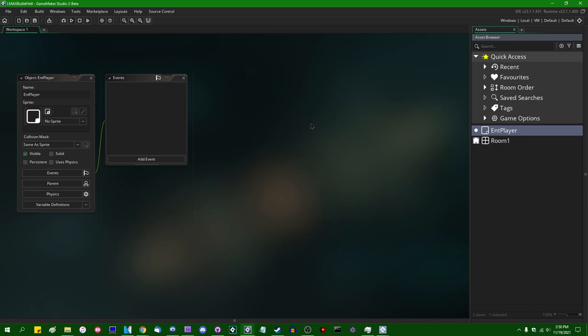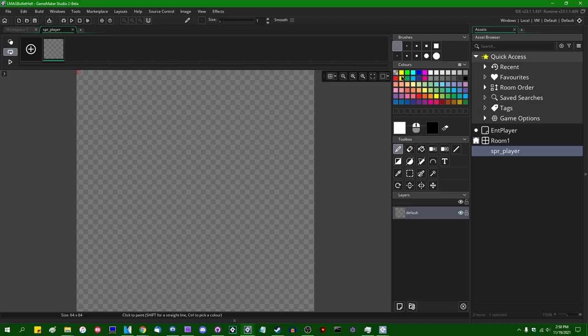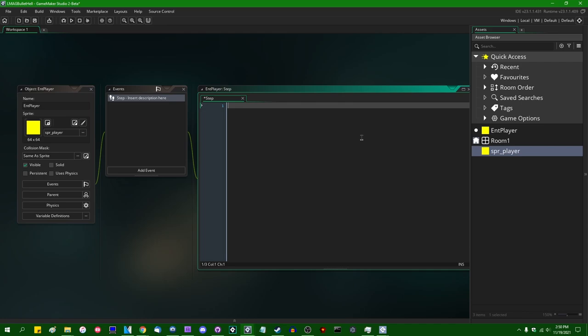I'm going to call this object ent_player. The player is eventually going to be part of a whole family of entity objects, so I'll prefix it with 'ent'. First, let me create a sprite. I'll call it spr_player — I'll organize the resource tree later. I'll edit the image and just make it a yellow square. We can give it a nicer graphic later. Let's middle-center it, assign the sprite, and move on.